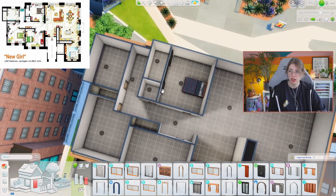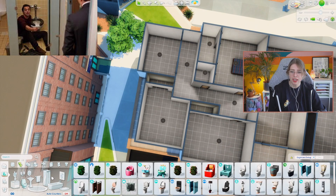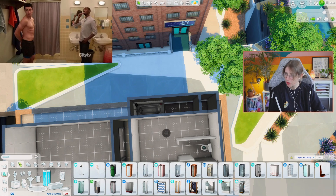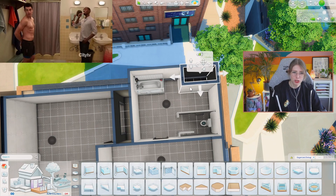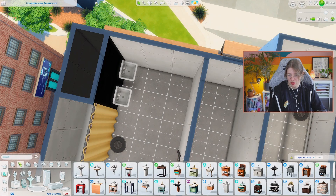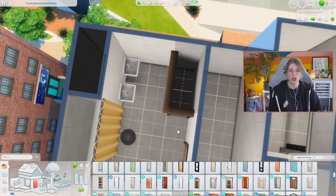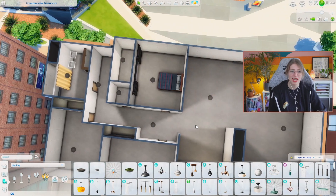After scooting Schmidt's room and the hallway over by one tile, the proportions match the picture better — a little square room — and the bathroom also fits better now. Let me see if I can get that iconic toilet stall in, because if I don't that would be — oh, actually it fits! Looking at pictures, it's hard to confirm from the floor plan. There's also a urinal right next to the stall, but we don't have urinals in The Sims, so mentally place one there.